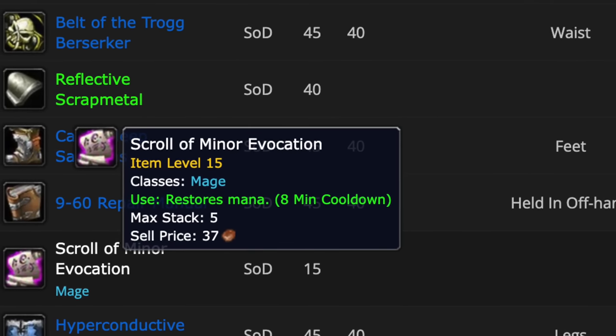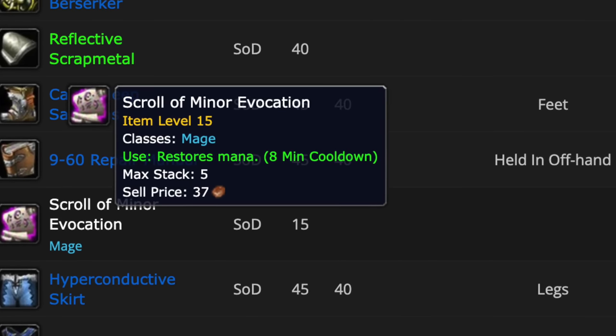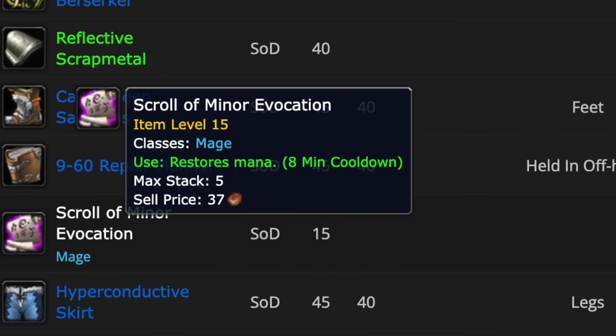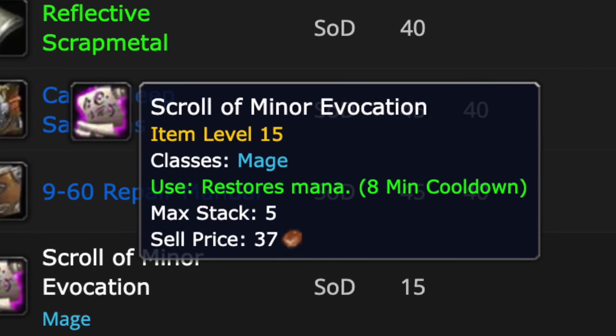This is huge. Mages have had mana issues all through Phase 1, and while it should be better in Phase 2 as we get access to mana gems, mage armor, stronger consumables, better items, and bigger mana pools - there's now a Scroll of Minor Evocation on an eight-minute cooldown that restores mana. You'd assume it's like a mini evocation, maybe 200% mana regen or half as much as a normal evocation, but it won't share a cooldown. These are just going to be a must-have consumable for every mage, unlike the optional 1% crit or hit scrolls in Phase 1. And because they're common scrolls, they should be sellable on the auction house.